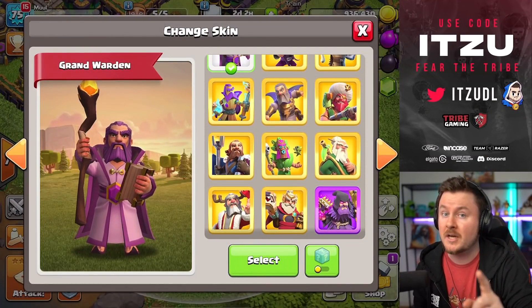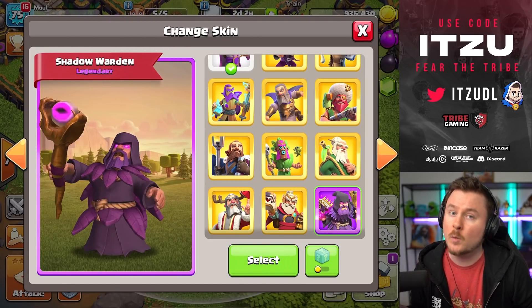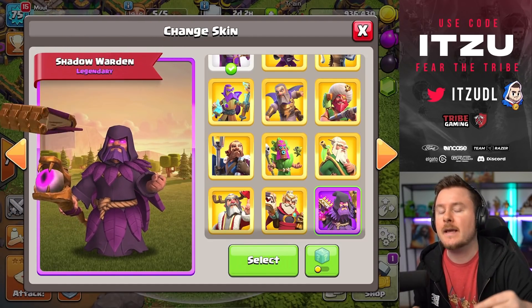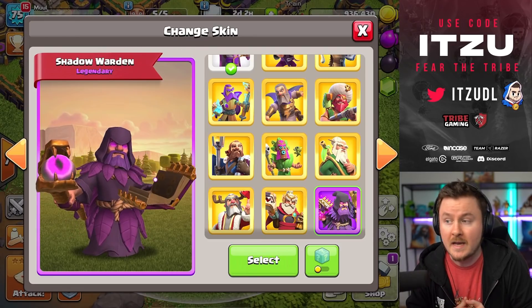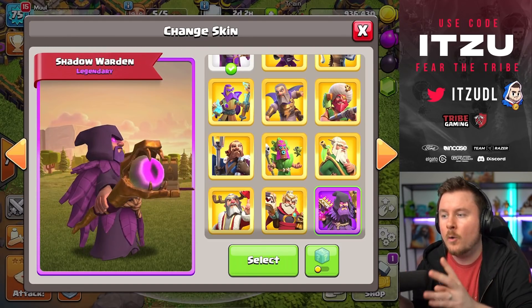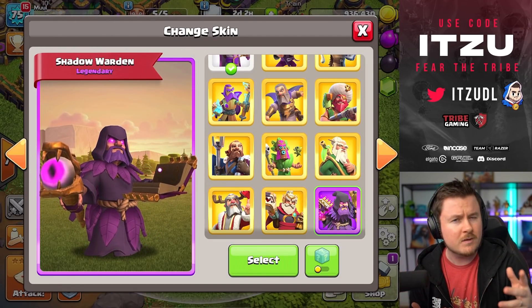Before we jump to the challenge, we're going to take a look at the new Warden skin — the Shadow Warden. You can buy that in the in-game shop for a couple of euros or dollars wherever you are in the world. Is it only me, or does the Warden's book kind of remind you of the Harry Potter book?